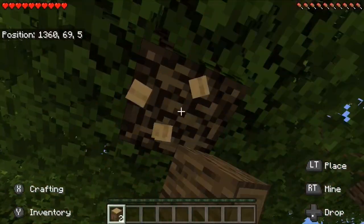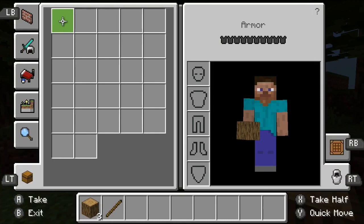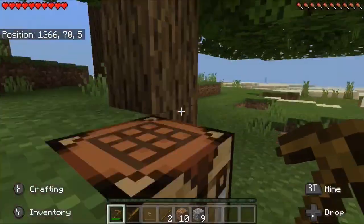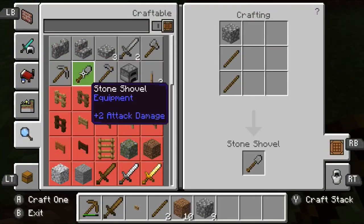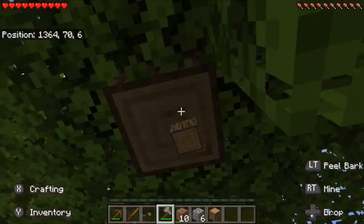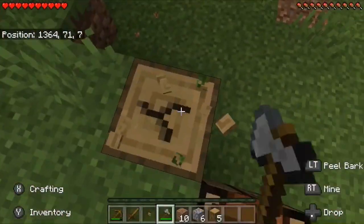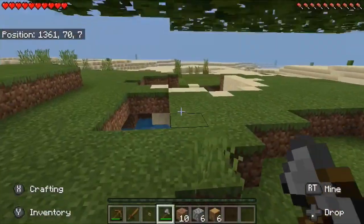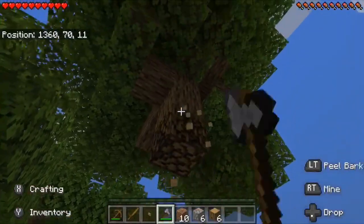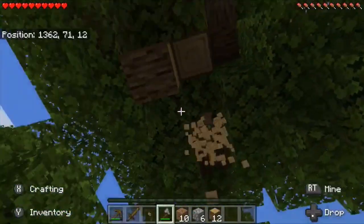We're gonna skip straight to getting a pickaxe. I need to turn my sensitivity up. We're going right back to the crafting table to make stone tools — there we go. Now I'm gonna chop down the rest of this tree to make sure there are no floating trees around. I spawned near a desert and a plains biome — I'm definitely going to build my house on the plains.